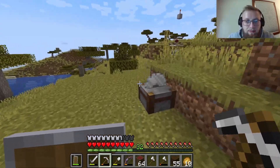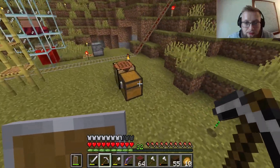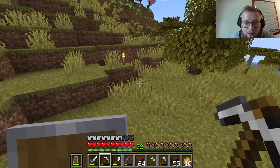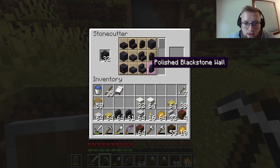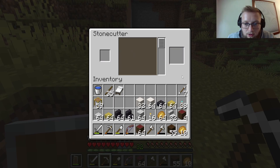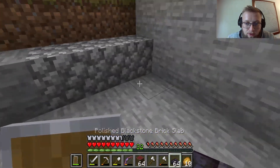I messed up — I forgot I need some blackstone slabs. Good thing we used half a stack and have slabs as well. We go here, get black stone slabs, then we can place them. We'll go start here — boom boom boom.